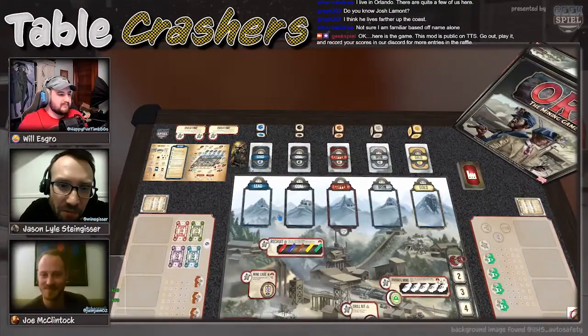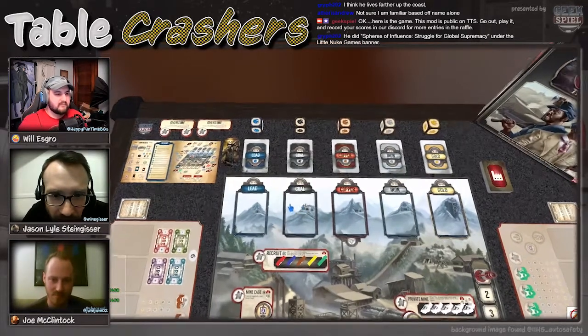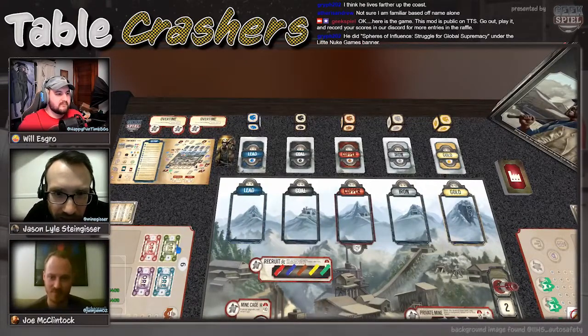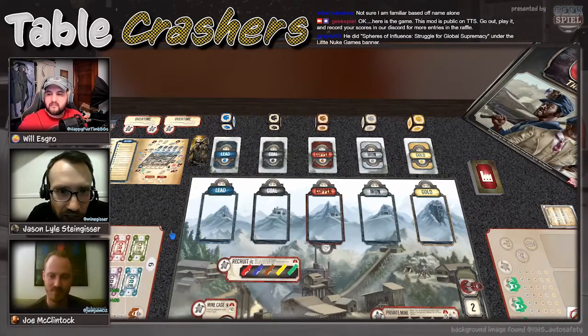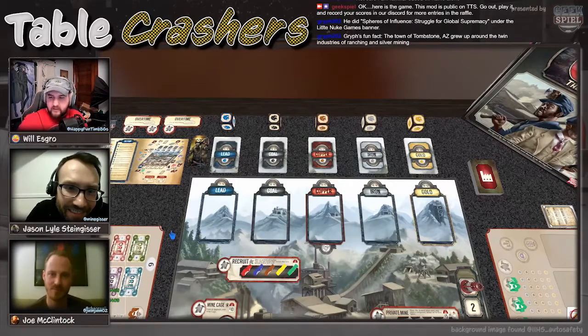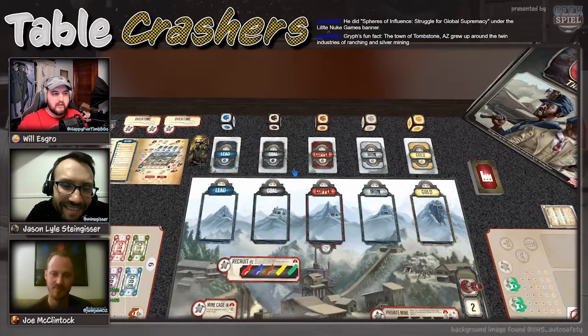Orze is a worker placement game where you own a mining company and you're trying to grow your company to be the biggest and best. It has a light western theme taking place in the Appalachia area of the Americas. If you're familiar with old-style Euros like Puerto Rico or Agricola, this will scratch that itch. There's also a northeastern mining town feel — like Scranton, Pennsylvania, a big coal cracker town.